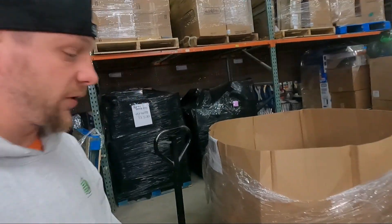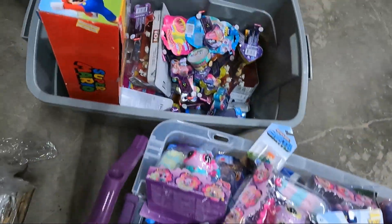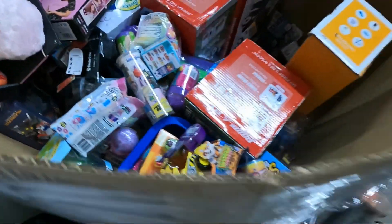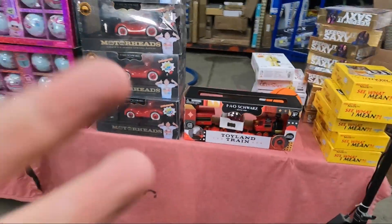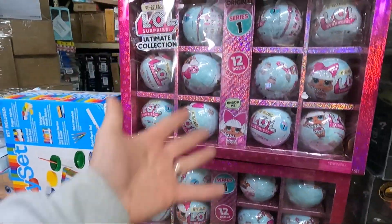Alright guys, so this is pallet number two and believe it or not, this baby is accurate and it is crispy new — a lot of new stuff, very little customer returns. I'll show you guys here. So a lot of new stuff. We still have quite a bit inside here, but what I'm looking for are the bigger ticket items, and everything I was looking for is here. We have the five FAO Schwarz Ryan's World sets, we have the three LOL dolls — those are a hundred bucks a piece.